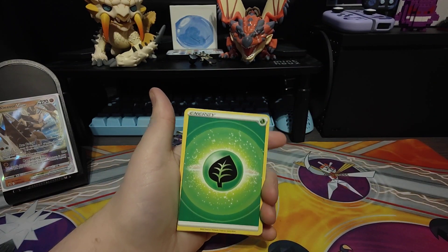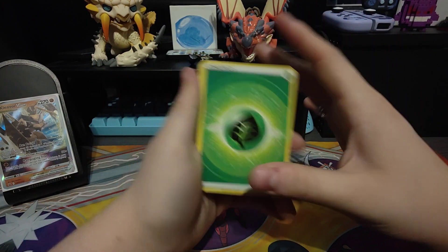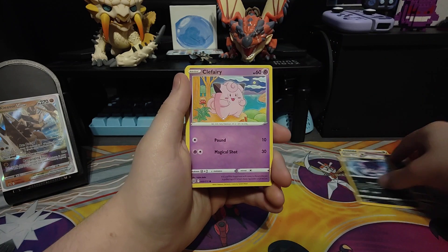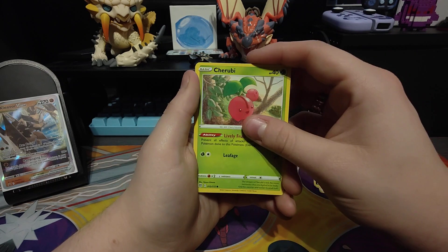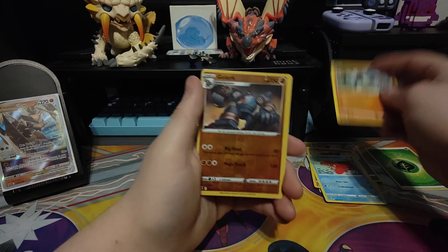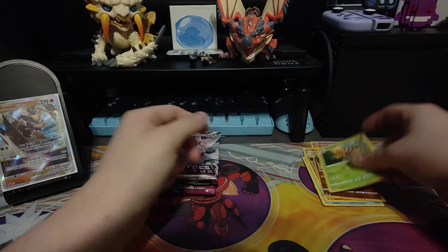Let's get into this Brilliant Stars pack. Nothing I specifically want in here but hopefully we can still get some nice pulls. We kicked off with a beautiful leaf energy, a fresh water set, a Starmie, a Weavile — let me put that energy separate — a Clefairy, Jigglypuff, Corsola, a Reversal of Fortune — look, that's a coincidence — and a regular Aromatisse. Oh well, still good to get.